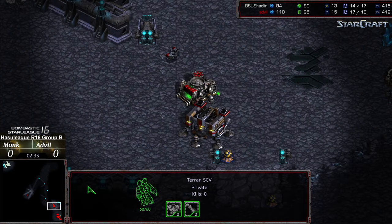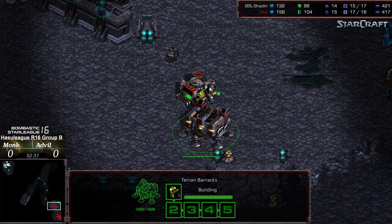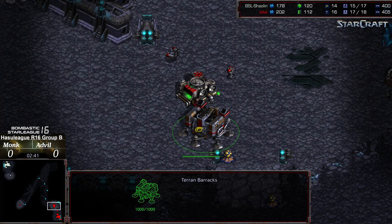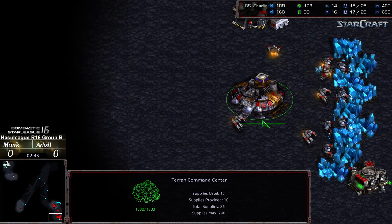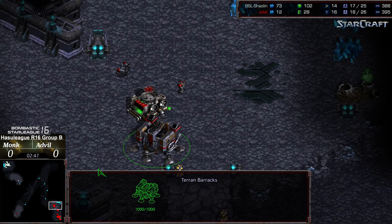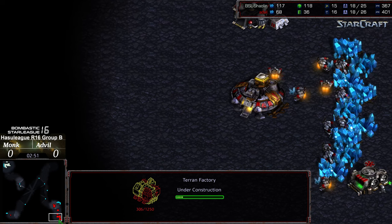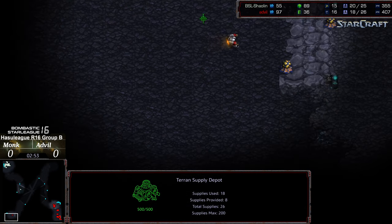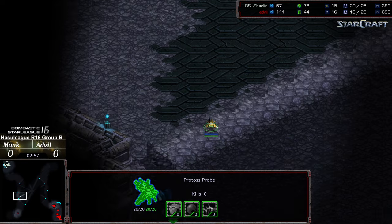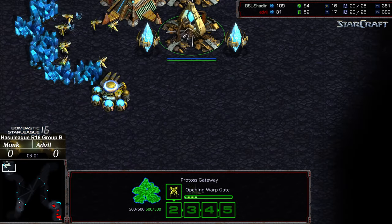Unfortunately, Advil is going to end up scouting his base last. Monk wants to make sure he gets a lot of Dragoons, tries to pin Advil into his base defensively to maybe negate that mid-game Vulture pressure. Single SCV being left on gas after initial harvest for that factory out on the ground. SCV checking bottom left, going to proceed from there. Monk making his way bottom left — will come across the opponent in second position.